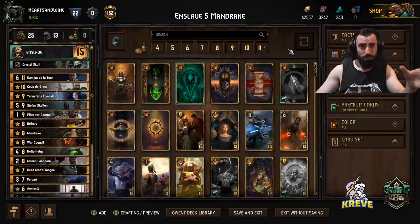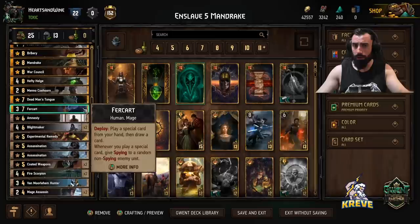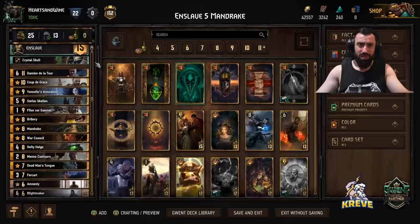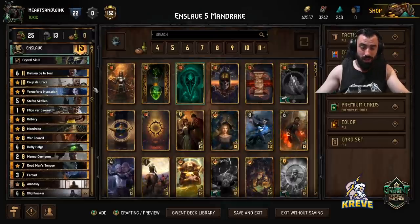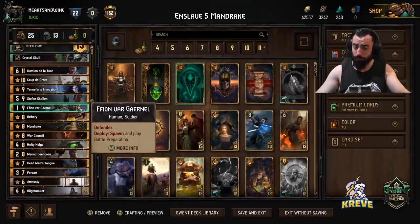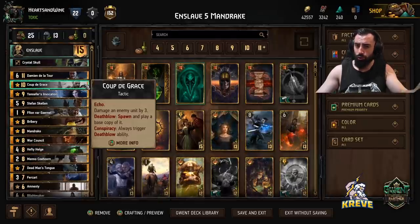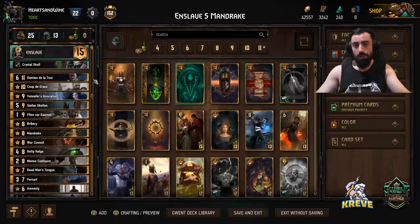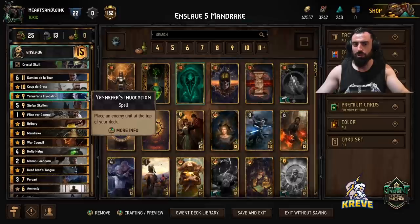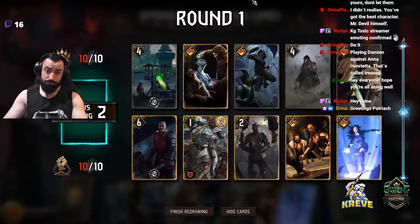That's an outline of the list. Quick strategy rundown: first round, Fire Scorpion with stratagem, play Blight Makers, Dead Man's Tongue, Fur Cut. If your opponent's deck is greedy — like a Monsters style that just wants to boost without much control and wants to 2-0 you — dry pass round two and go into a long round three. Then play Defender first, followed by Helge, and once those are down, use Coup to spawn cards, kill what comes up, seize with Amnesty, use your leader to take opponent's engines, then Damien and Stefan later. Yennefer for tall punish at the end. Hope you enjoy this deck!